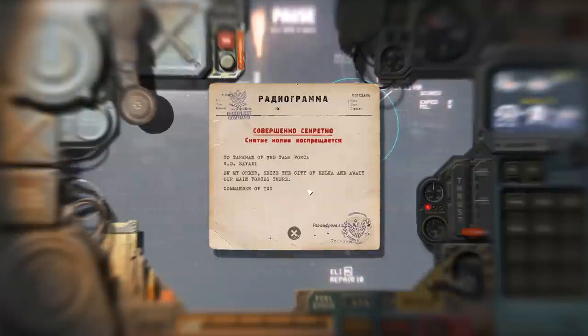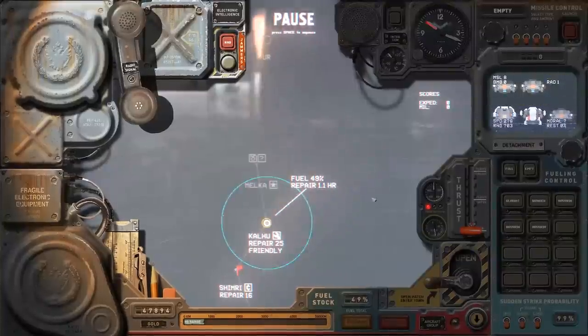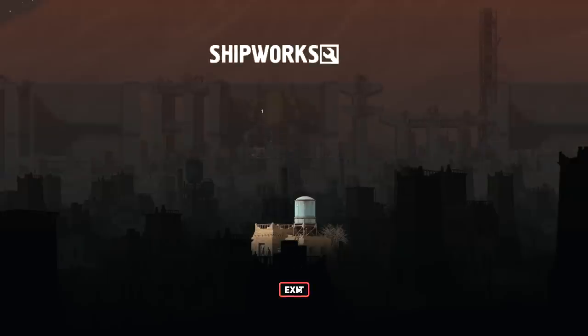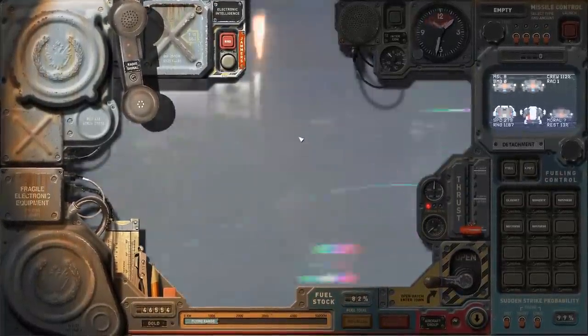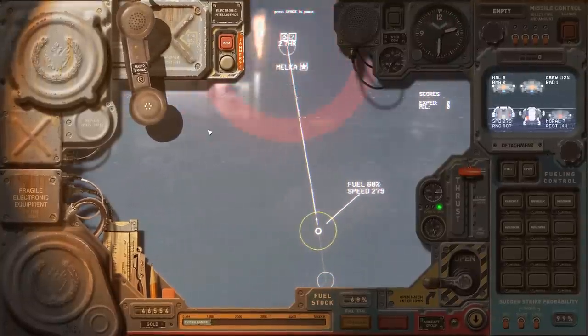We receive a transmission from Admiral Daud: seize the city of Melka and await the main forces there. He's reluctant to assault Melka himself in case of anti-air defenses, so he's sending us ahead. I realize we're really low on fuel — lower than I thought — so we have to wait out the refueling process before plotting a course to Melka. I spot something I like: the little cloud effects moving across the landscape on the satellite map view look absolutely great.